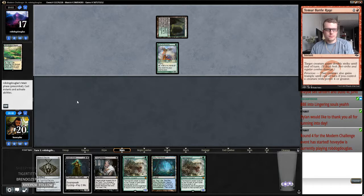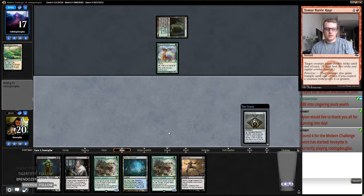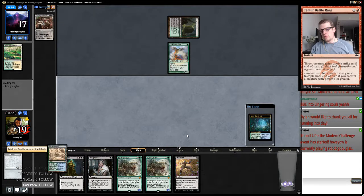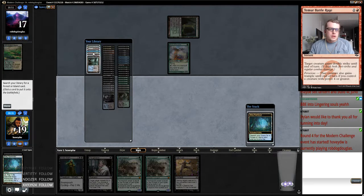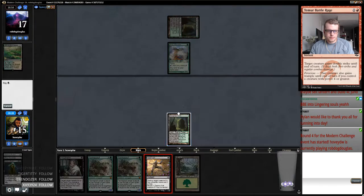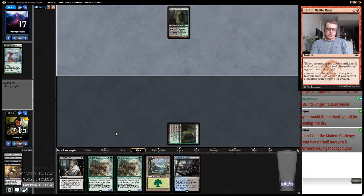Bird is the word! I'm going to keep a land and shuffle everything away that isn't a land. Going to get an Overgrown Tomb because it lets us cast all our spells and Traverse. When you're playing Shadow decks, your first land should always be Overgrown Tomb. Nice — so now we're just going to play Tarmogoyf and smack until our opponent sets it up. That's another land which is good — that's going to get us Watery Grave.